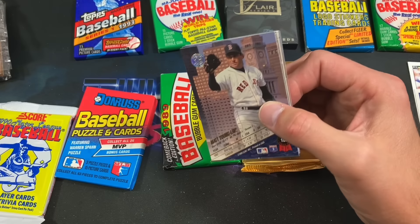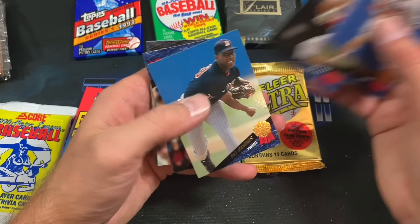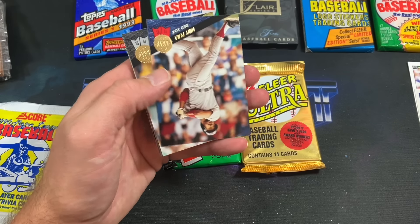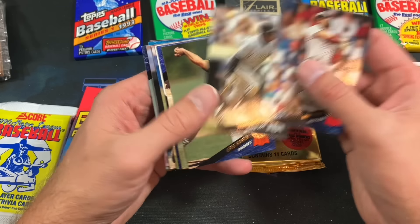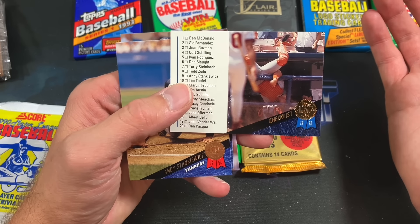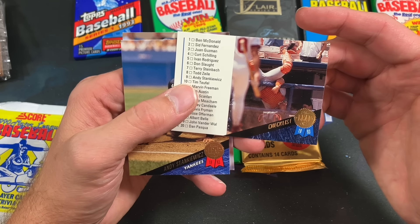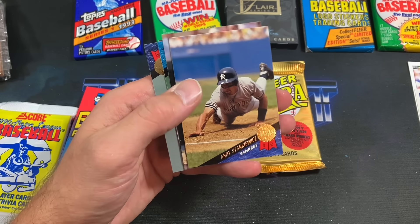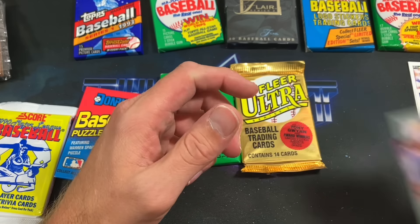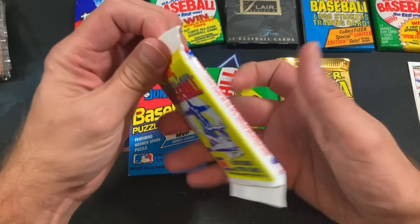93 Leaf next. Frank Thomas was all over this release everywhere — special insert sets, autographs possible to pull from the 93 Leaf update. Awesome design for this time; they really stepped it up in '93 compared to the bland gray of '92. Jeff Viscero — that's a pretty crazy checklist card, very wild shenanigans happening on this card. Looks like we're getting screwed out of inserts — they had the 'Heading to the Hall' inserts and some others but we did not get any. No Frank Thomas either, though we got that crazy checklist.